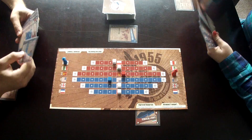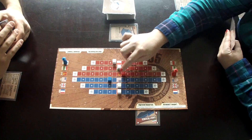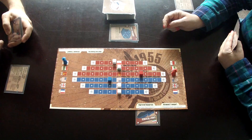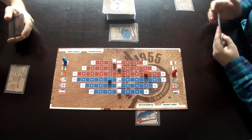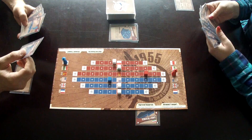Each player starts with a hand of five cards and plays two of them on their turn — unless it's the first turn, when you only play one. Cards can be played either for the action printed on the card, or for influence, which is represented by the number in the upper corner. You also have to pay attention to the flag on the card. When you play a card for influence, it allows you to move the cube of the country depicted on the card towards you, a number of spaces equal to the influence value.